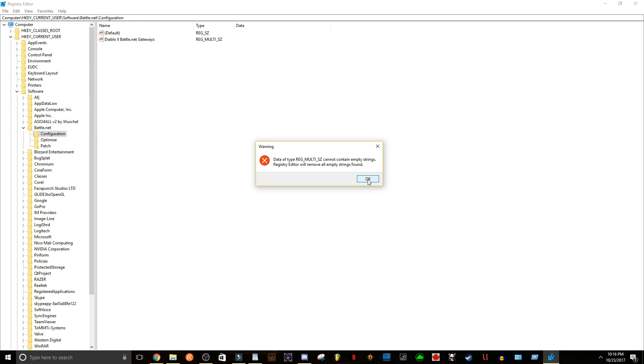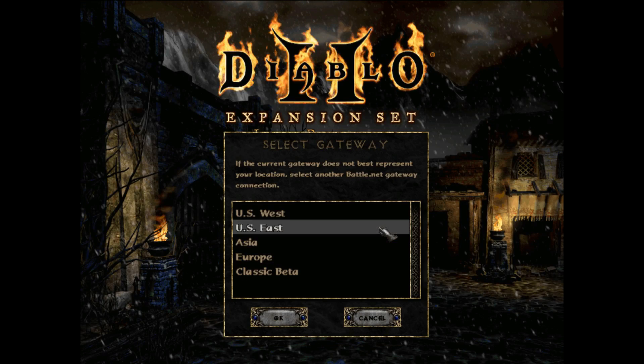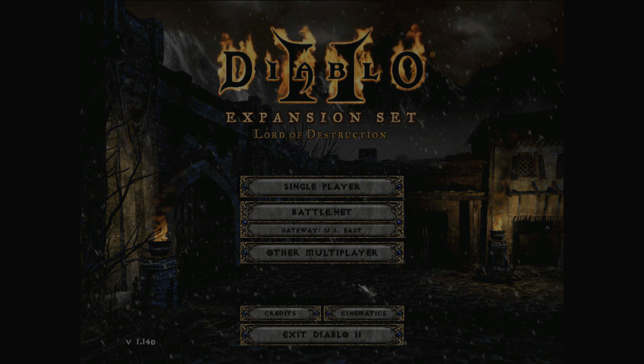Click OK, close this out, and open up Diablo 2. As you can see, everything's back to normal and you can select your region. That's how to fix your gateway on Diablo 2 so you can connect to Battle.net.